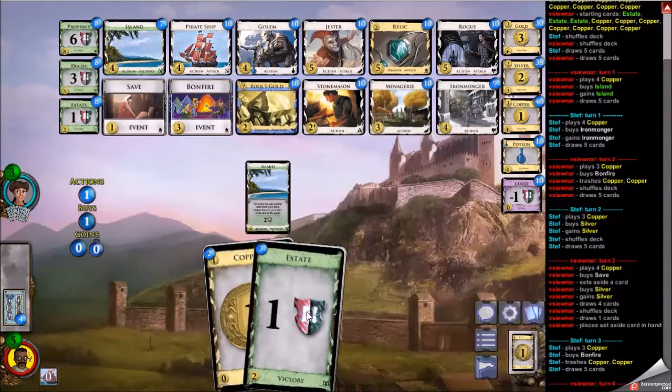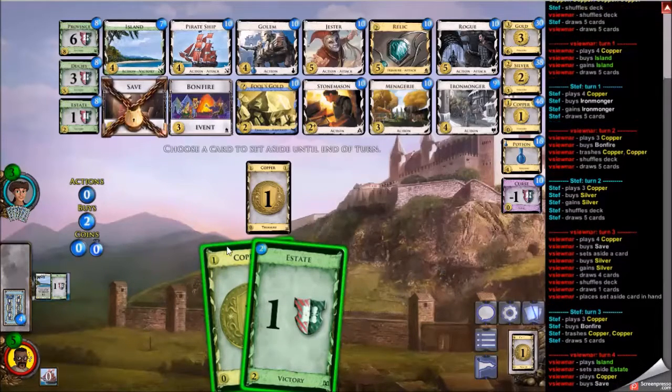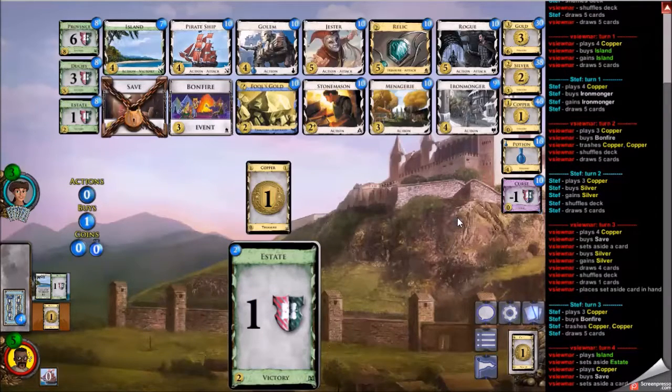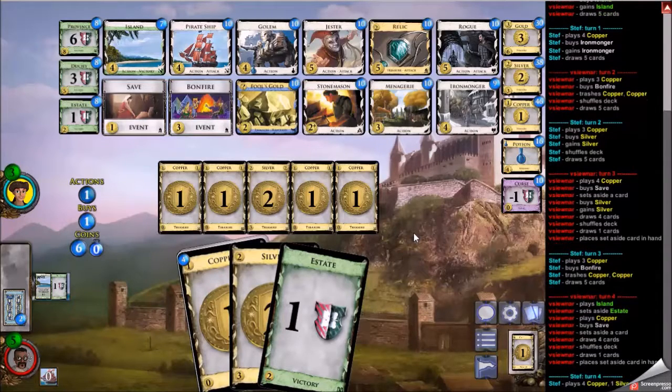My opponent picks up bonfire for the first time and I'm able to set one of my estates away with the island. This hand I could buy a stonemason or one fool's gold — just the one fool's gold, because it's a unique, right? I also thought about maybe just two fool's gold so I'd be able to buy jester that way, and maybe trash it with bonfire at some point. Instead I opt to save the copper for the next hand, hoping to get the big stonemason overpay.